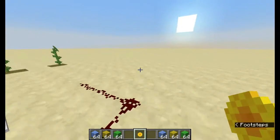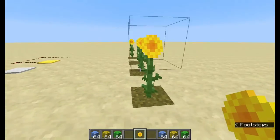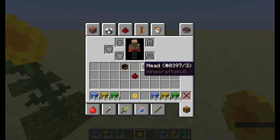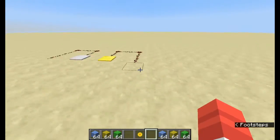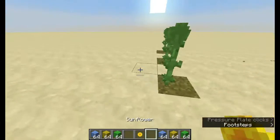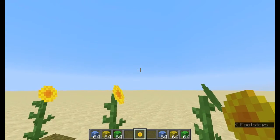The third thing you probably did not know: in the creative inventory, whenever you look at the sunflower, you've always thought it probably has a stem on it because it's supposed to show the whole block. But nope — there is no stem whatsoever on the sunflower. If you check the inventory yourself, you will see it. The sunflower does not have a stem in the creative inventory. Why, Mojang? Just, why?